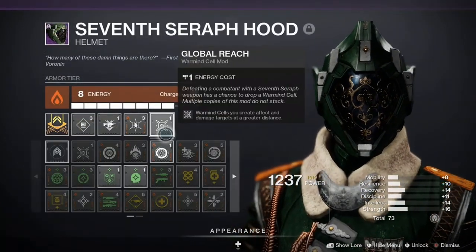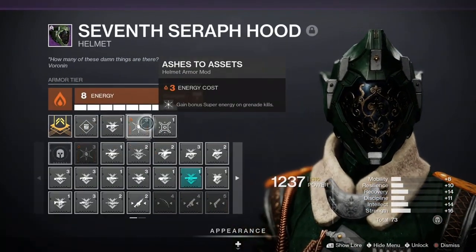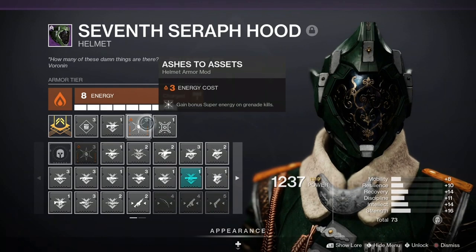On the helmet, we have Global Reach, which allows our Warmind Cells to explode farther, along with Ashes to Assets that gives us bonus super energy on grenade kills. Enhanced Ashes to Assets was removed with Beyond Light, so we can no longer get our super back in under a minute just from grenades, but regular Ashes to Assets does provide a nice boost to super generation.